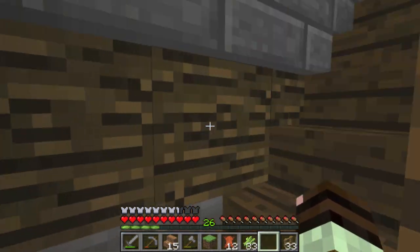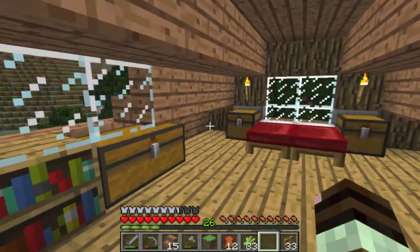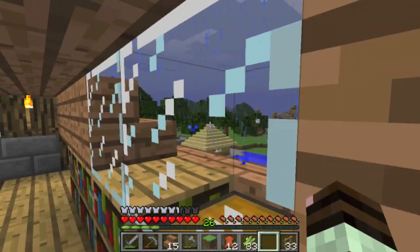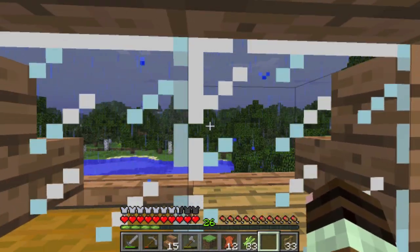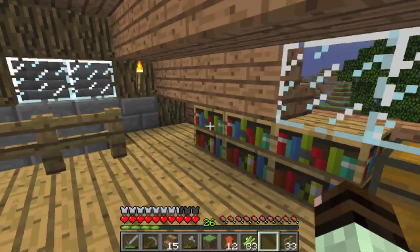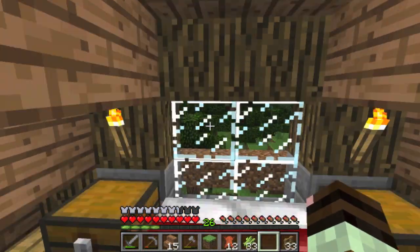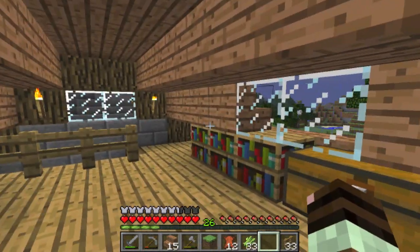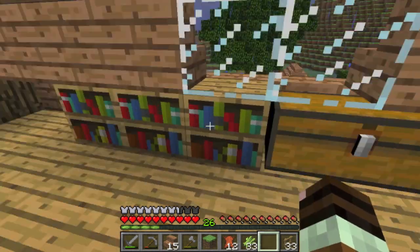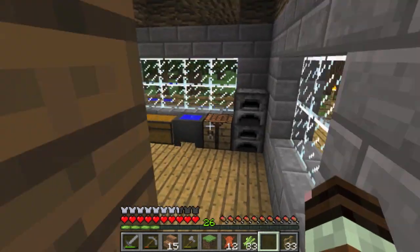I've put the stairs on this side now, so it's still a bit tight but there's that little bit of extra room. I've knocked a couple of stair blocks out to put some skylights in just to brighten the room up because it was quite dark. We've also made ourselves some bookshelves just for decoration — this is starting to look quite nice now.